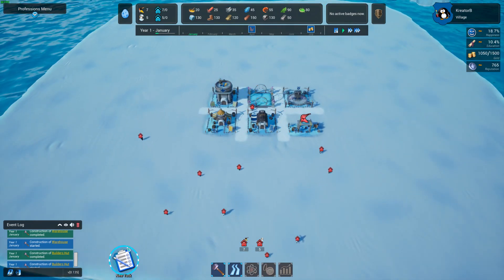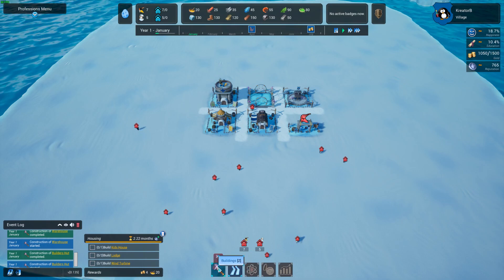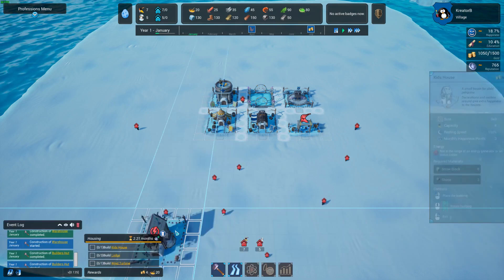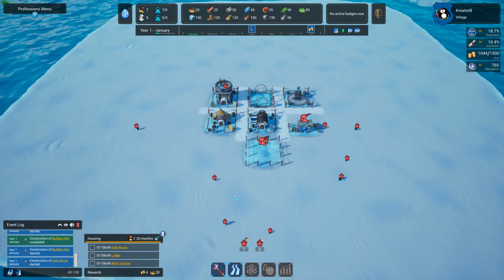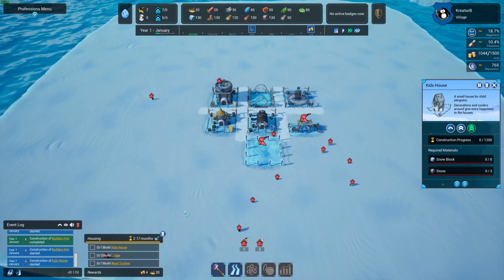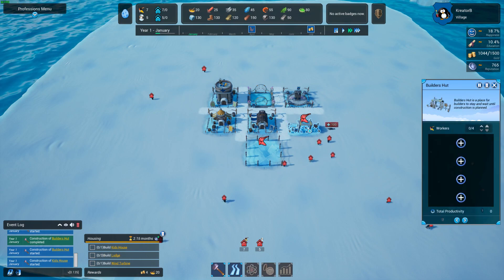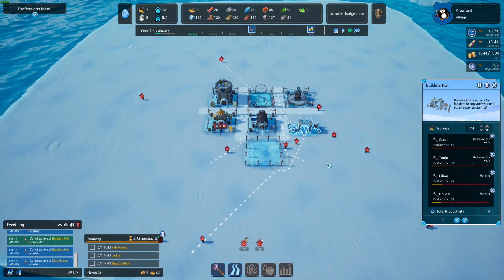New task: kid's house, lodge, and wind turbine. We want to put the priority on that and turn up the speed a bit. Where do they get the resources from is what I want to know. Builder's hut — there you go.